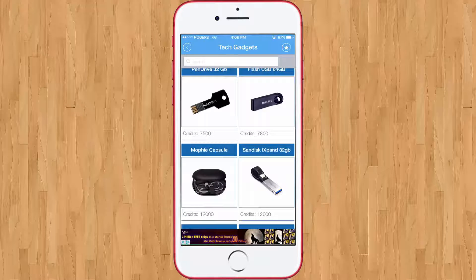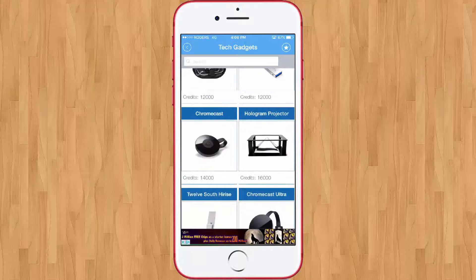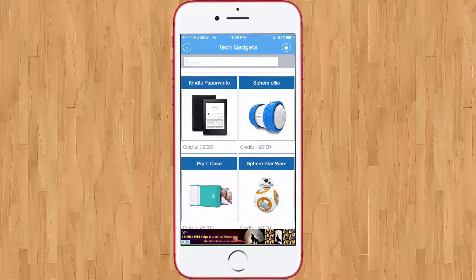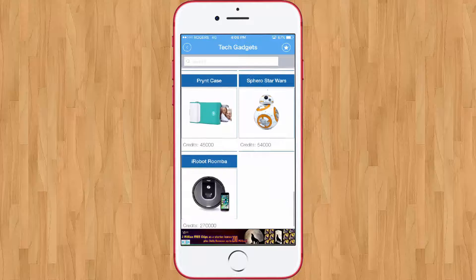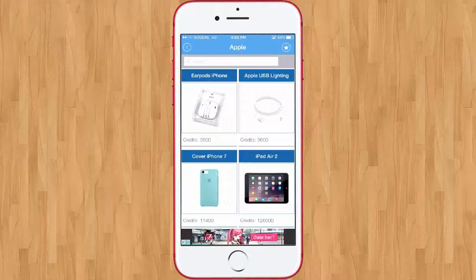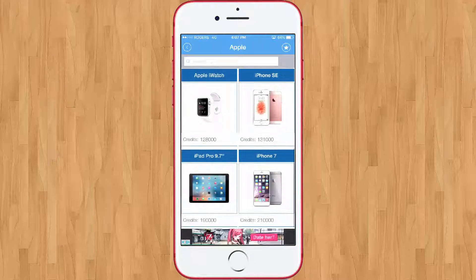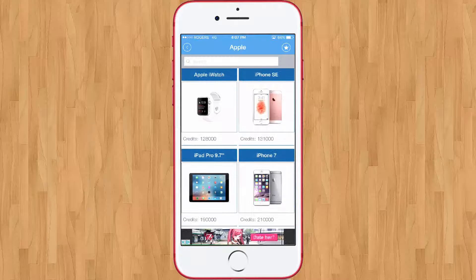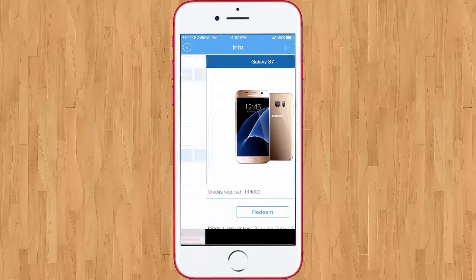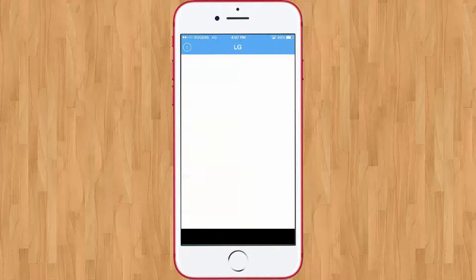Under tech gadgets there's a USB fan, USB station, a 32 gigabyte flash drive, Mophie cases, a 32 gigabyte iExpand, a Chromecast, a hologram projector, tablets, a Kindle, and more. Under phones, for Apple you can get EarPods, a Lightning cable, an iPhone 7 case, an iPad, an Apple Watch, an SE, iPad Pro, and iPhone 7. Samsung has the A3, J3, and the S7.